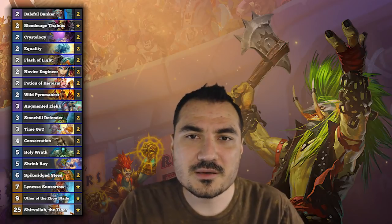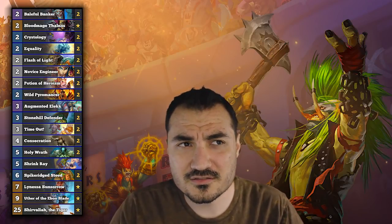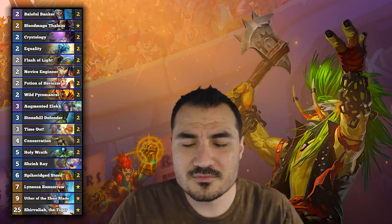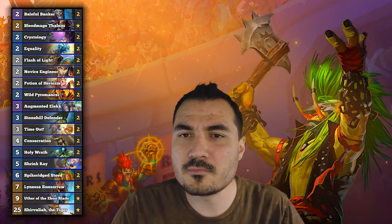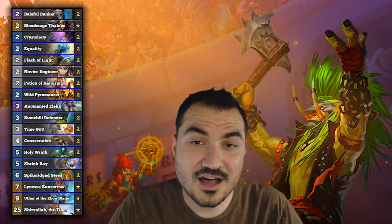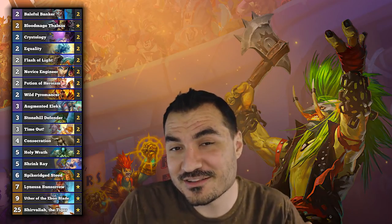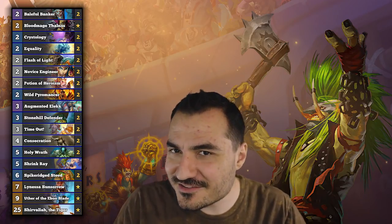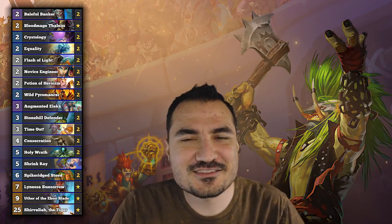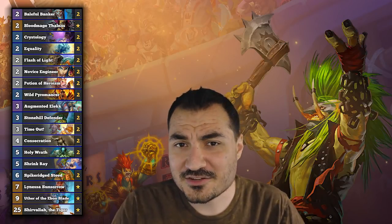The downside is sometimes you have Crystology right at the bottom of your deck and it's basically completely useless. But I think the upside is overwhelming. The downside just makes the deck a little more volatile — the consistency drops, you either high roll harder on the card draw or you low roll lower. So it's a wider consistency range.